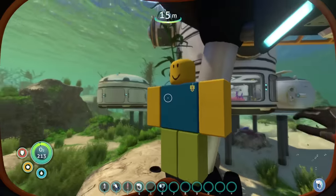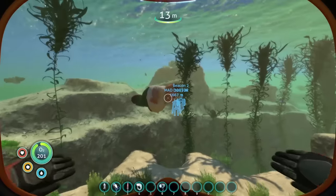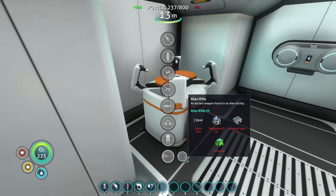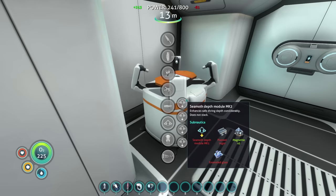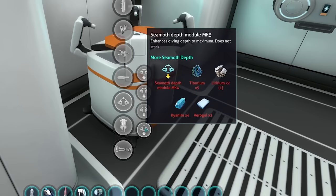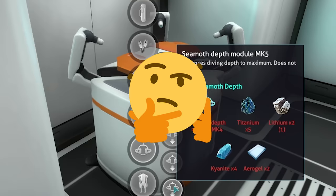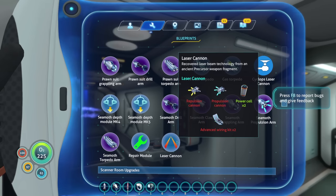I found the alien rifle but you need a status rifle and I don't even have the status rifle blueprints, so we've got to go find that. I also just noticed there is a seamoth mk2 all the way to mk5! Does that mean you can take the seamoth down to the lava zone? How far is mk5? That's crazy. The first thing I actually want to make is the laser cannon for the seamoth.